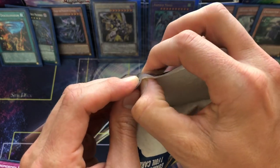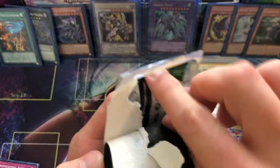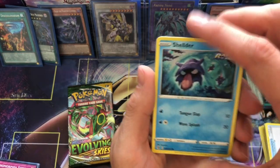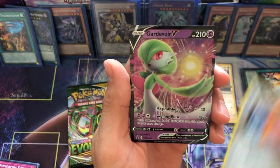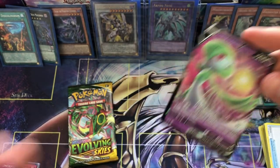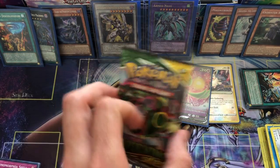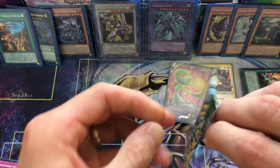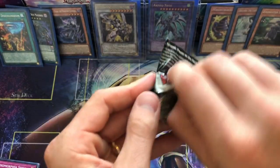These are random packs, so although MJ Holdings is not great they can't really mess with the packs. I don't know if you can even weigh Pokemon cards to search for hits. Third pack: Voltorb, Pansage, Koffing fans, and a Gardevoir V! V cards aren't super crazy but I'll take that - it's better than just a regular holo. MJ Holdings probably means it's worth nothing but still, that's pretty nice. Two packs to go!